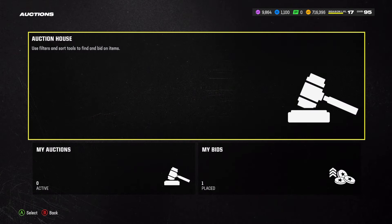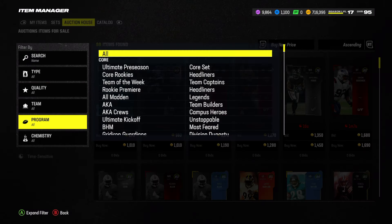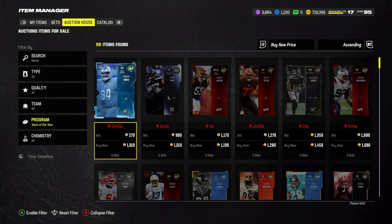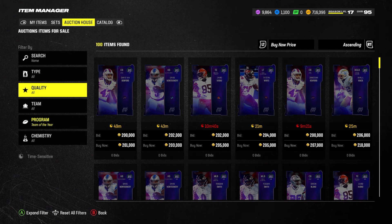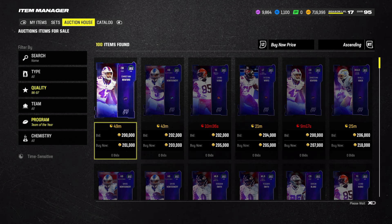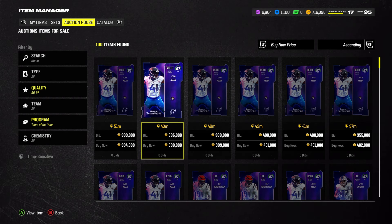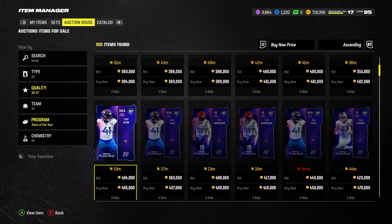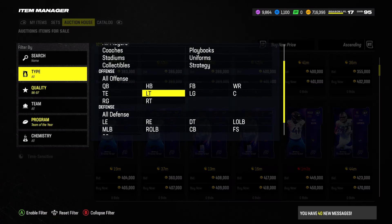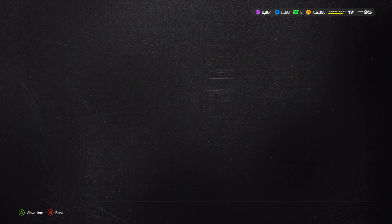I want to pick up a Team of the Year player because it's a fresh promo and these cards are the best in the game, so why not? Already 200,000 for the 95s, and the 96s and 97s depending on position are already really cheap. Center is 484k.